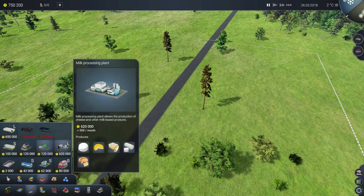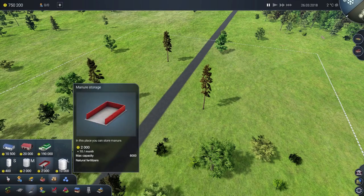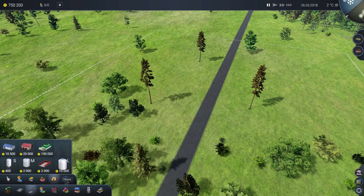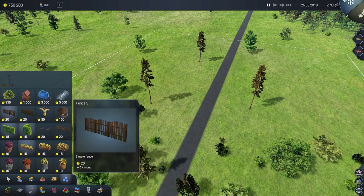Rather than just selling the raw result, now the big thing is going to be processing — you grow crops or fruit, raise animals, and then do something with the products. That is very exciting, although the full milk processing plant is very expensive. For warehouses, there are different types of silo now — small, medium, and large — the manure storage, the small warehouse and barn, but also a huge warehouse with cooling that keeps things for longer, holds frozen food, with a capacity of 250,000 units. There's also a pump for increasing water access for irrigation.